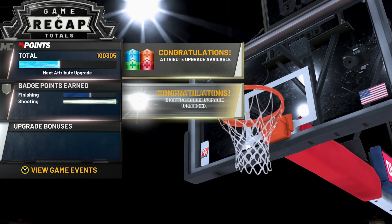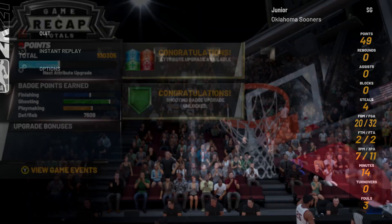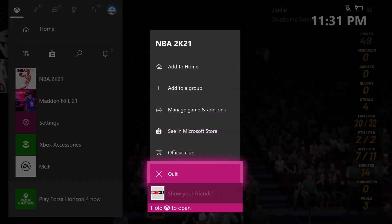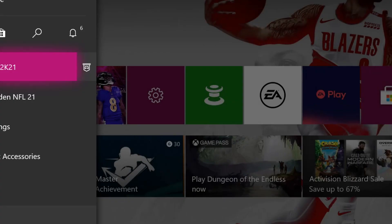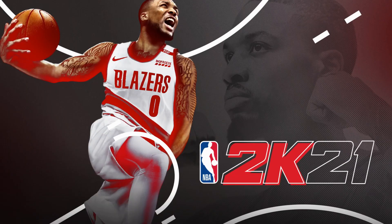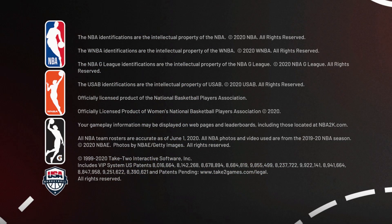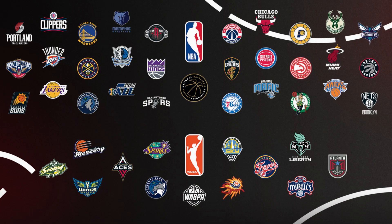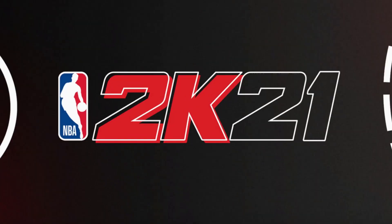Once you get up to 100K, this is probably the most important part. Once you hit your seventh time — because I had about 13K, times eight is around 100K — do not go to eight. Make sure you count how many times you're doing it. Do it seven times, load back in, and don't continue the prelude unless you want to go straight into MyCareer or park.